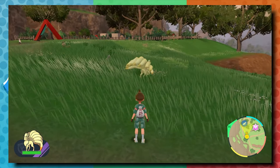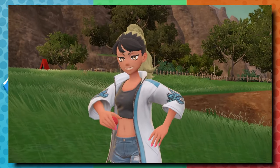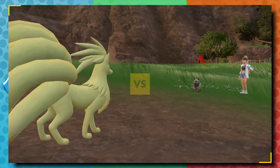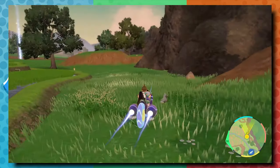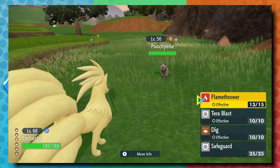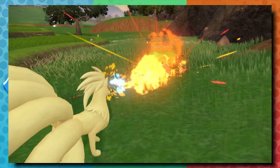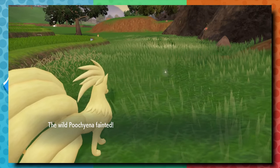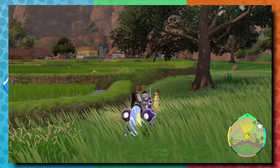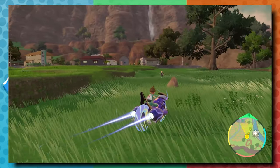Right now I'm rocking Flamethrower, Tera Blast, Dig, and Safeguard. I'll probably swap out Tera Blast at some point, but Flamethrower is a must on any Fire type. It has the ability Flash Fire. I love Ninetales from the Pokemon Mystery Dungeon games — that's the biggest reason I wanted to use it. I tried to find a Mystery Dungeon-themed nickname but couldn't find one I liked, so I ended up naming it Enchanter, given its lore about pulling its tail and bad things happening. It completes my Fire, Water, Grass core.